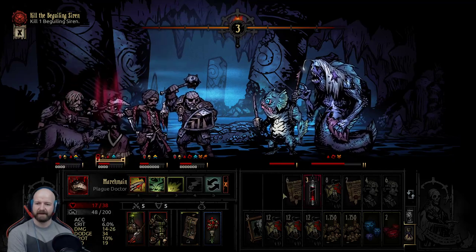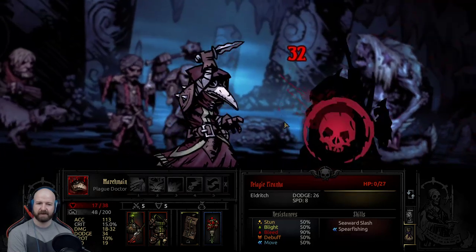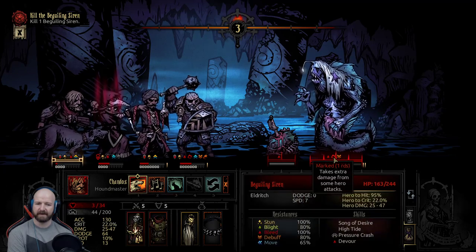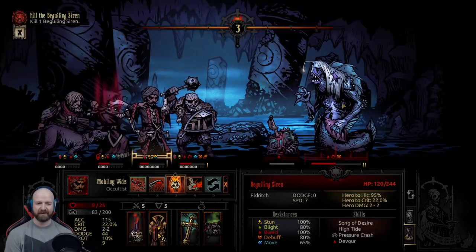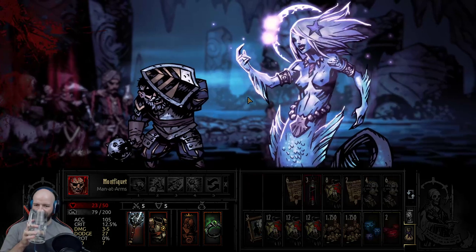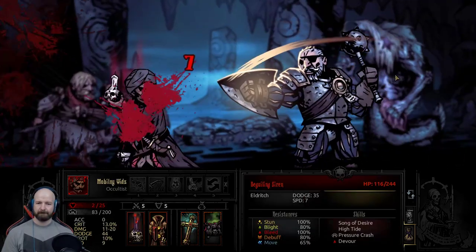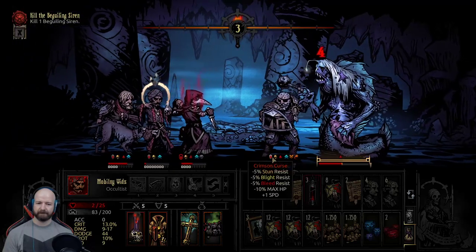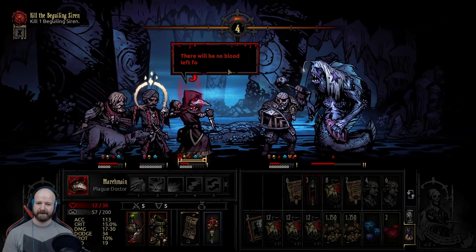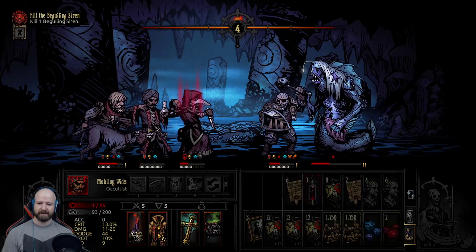163 more hit points to get through. 18 to 32 - I could maybe one-shot this fish. Three hit points, three bleed - for sake. 43 damage - that's over 100 damage in two hits. 112. We're just gonna try to burst her down now I think. That stun is very bad though.